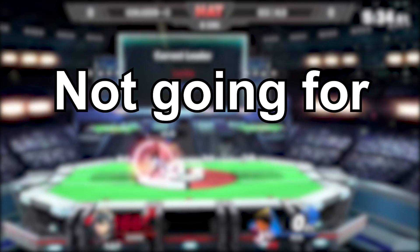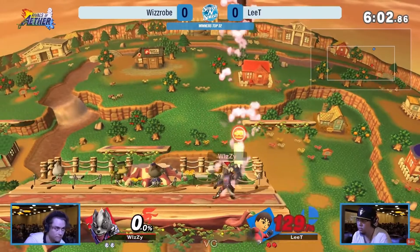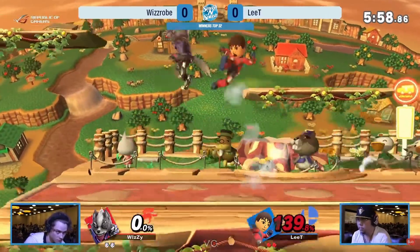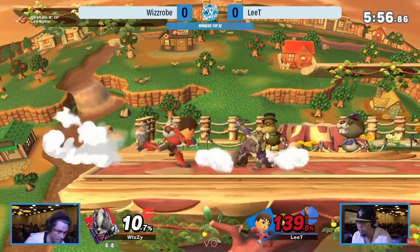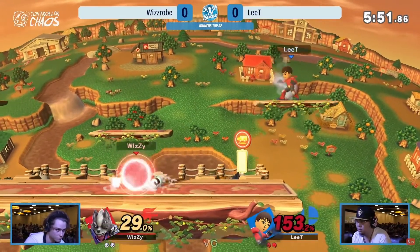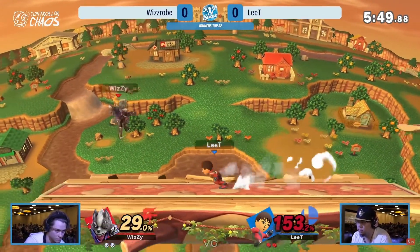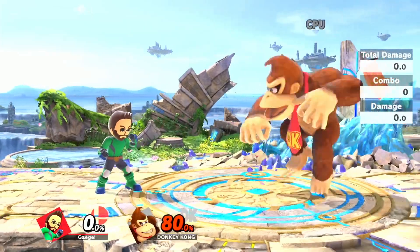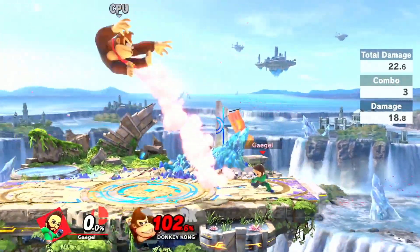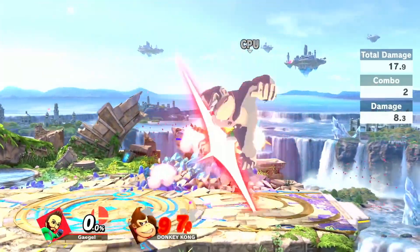Number 2: Not going for the optimal punish. Brawler's punish game is one of the most difficult in the game, when you have to decide between grabs, suplex, FMP, down tilt, and so on. The next time you analyze your replays, pay close attention to your punish game and think about different options you could have gone for. Maybe you went for the safe dash attack on their landing or the suplex on their spot dodge, when in reality you could have gotten two up airs into helikick for a kill.